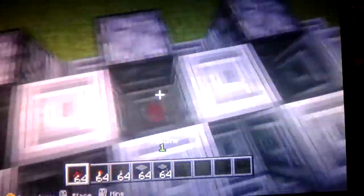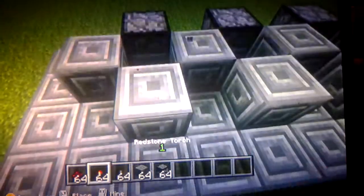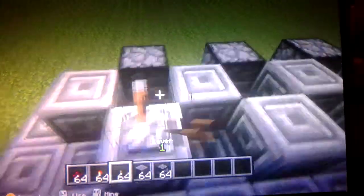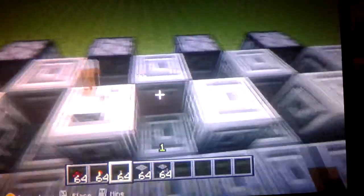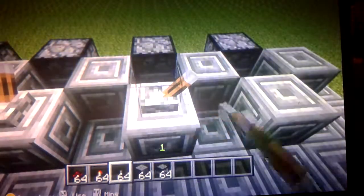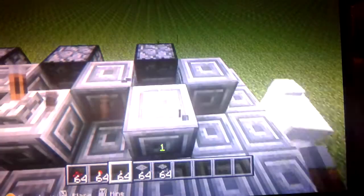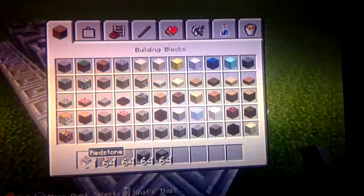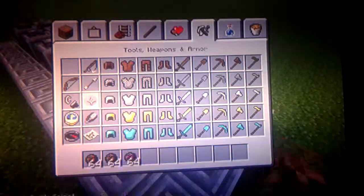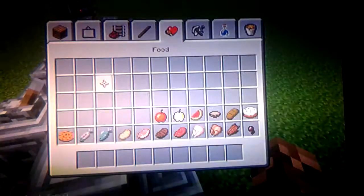Just place a piece of redstone down in here. Now if you hear it clicking, that means it's working. Then you just want to put a lever, turn and push it — there you go. Now in order for it to shoot automatically, all the levers will have to be turned on because of the redstone torches — they're connected to one piece. Now fill it with anything of your choice. You can put arrows or fire charges in there. I prefer fire charges because they shoot farther.